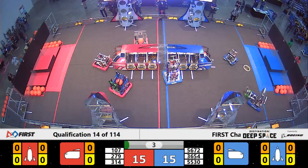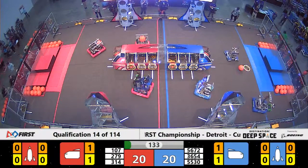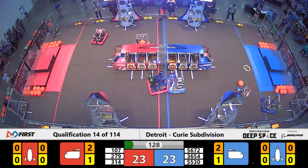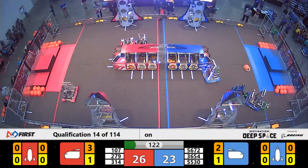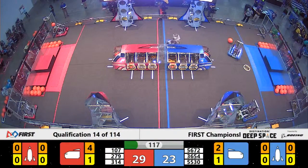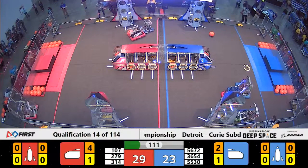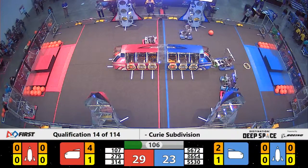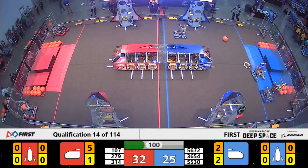279 lining up — they have a piece of cargo and they're going to try to get it into the cargo ship. It's now time for the teleoperated period. These teams have a whole 2 minutes and 15 seconds to score as many points as they possibly can, though it seems like a lot less time than it actually is. We already have a little bit of defense played by 314, the Megatron Oracles. They've got their robot Big Moe, and they are letting the Blue Alliance know that they are no small potatoes.